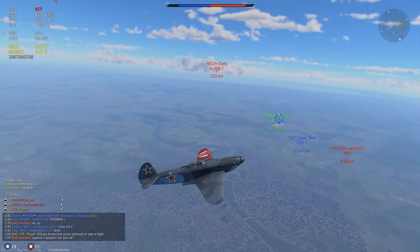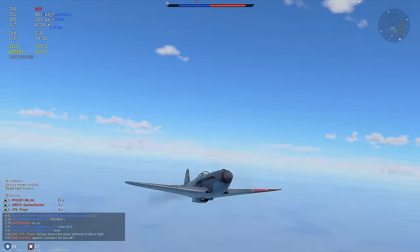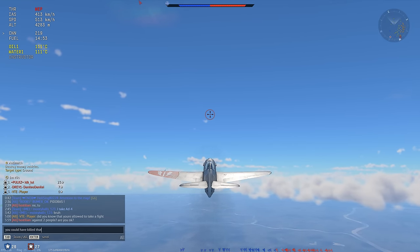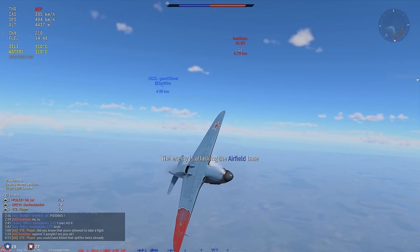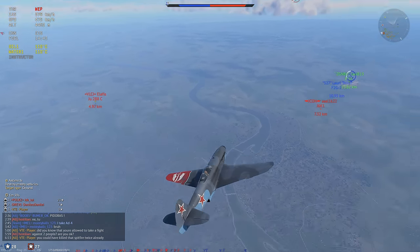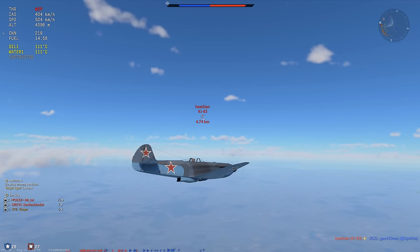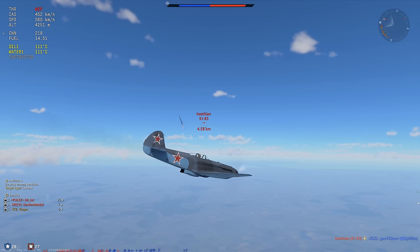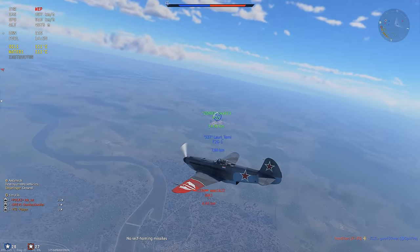You have to take some risk when you're not in a completely advantageous position. If it's 2v1, you need to kill one of us, otherwise you are going to have a problem. I leave him alone, the Spitfire kind of kills himself, and then the Ki-83 finally comes in and kills him. Right now we are kind of co-alt but he's going much quicker than us. I wonder if he now actually starts engaging us — he probably won't, but I can dream.